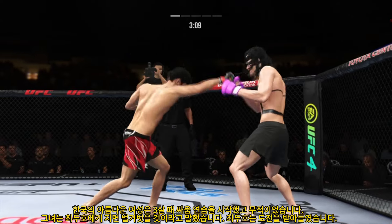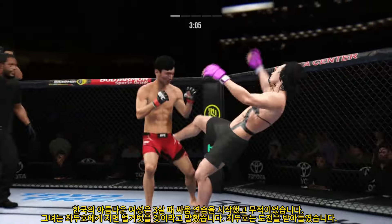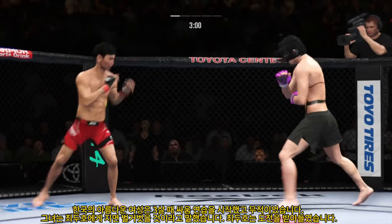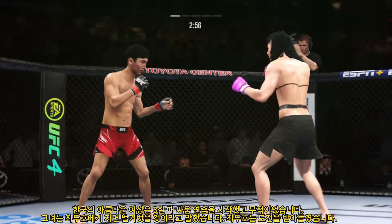Alvy gets tattooed by that straight punch. Trying to kick the leg out. A nice connection by him there with the right hand. The right hand is the dominant hand, and you can see how well he throws it.